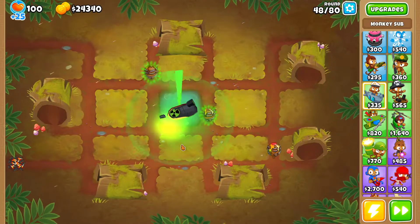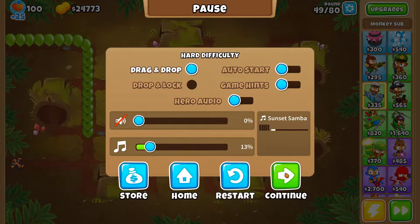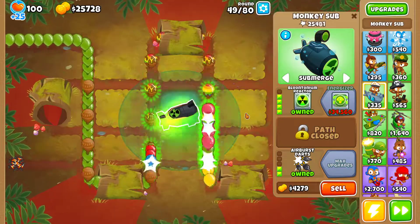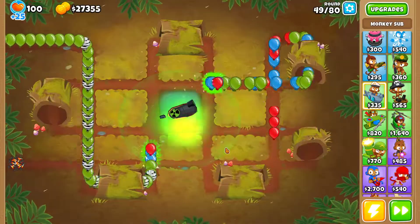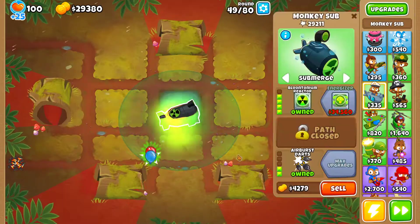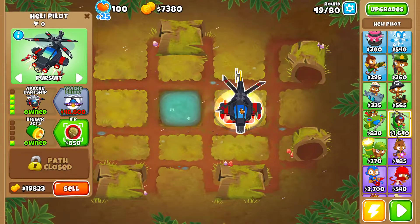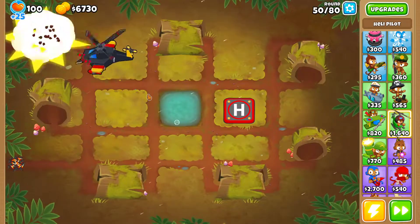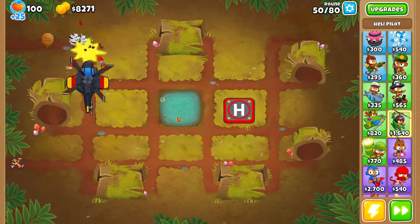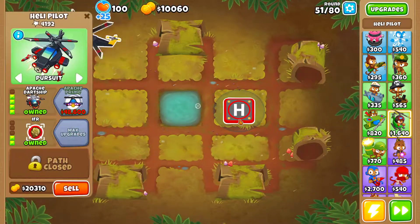Round 48 here, so next round even against fortified ceramics — no problem. Now remember, very important: you need to sell the sub first and then place the heli, because otherwise you're gonna have two towers at once and lose the achievement. Here we go destroying all these bloons, then selling, and now placing the heli — especially around round 50, because otherwise you're gonna struggle a little more against MOABs, LADs, and ceramics.